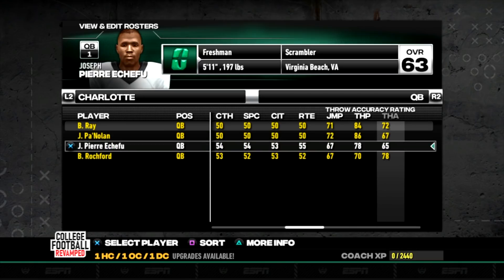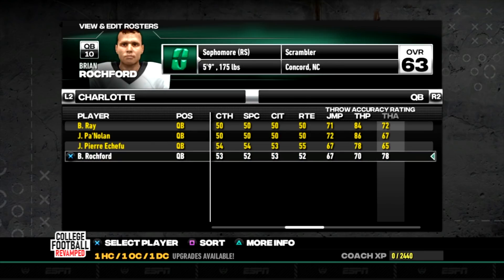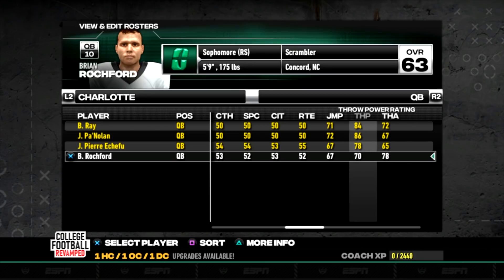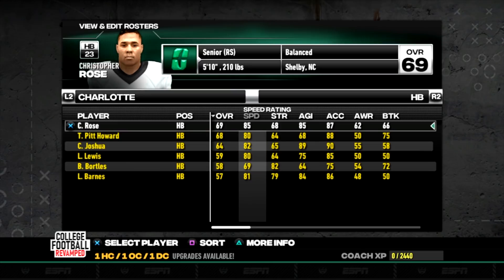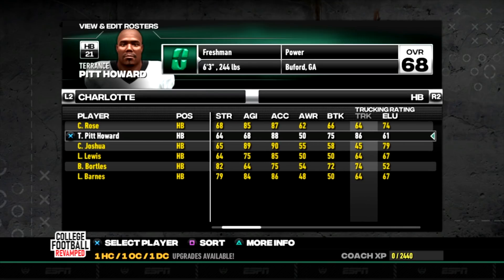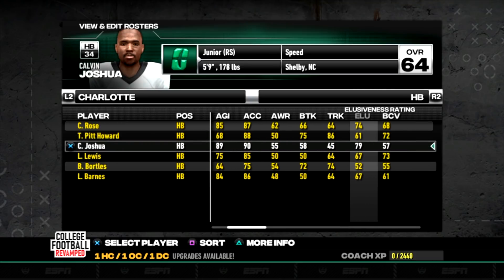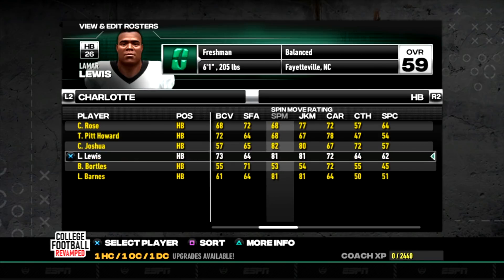Now we move on to look at the rest of the roster. Billy Ray is obviously our best player at quarterback, though he's not the most accurate. I did not cover Brian Rochford — he is our fourth string quarterback, and I really like his potential too. Moving over to running back, I like Christopher Rose a lot — he's the versatile do-it-all back with the highest awareness, which matters for ball security and reading defenders around you.